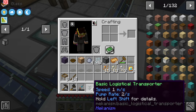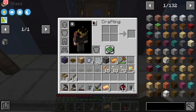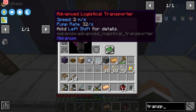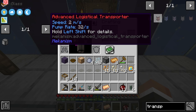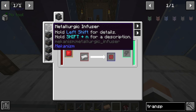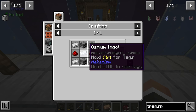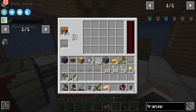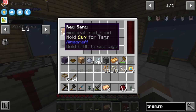If we wanted to, we could make this faster in the future by upgrading our logistical transporters. Right now they have a speed of one meter per second and a pump rate of two per second. Higher tiers go up to two meters per second, then four, then ten with ultimate logistical transporters. But that requires a metallurgic infuser which is out of our range right now since we don't have iron, redstone, or osmium.